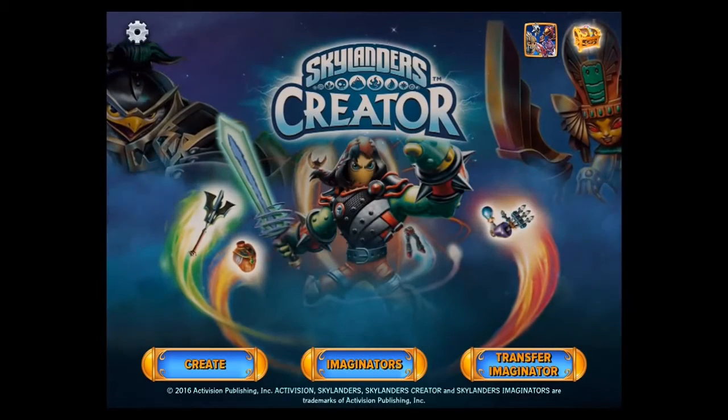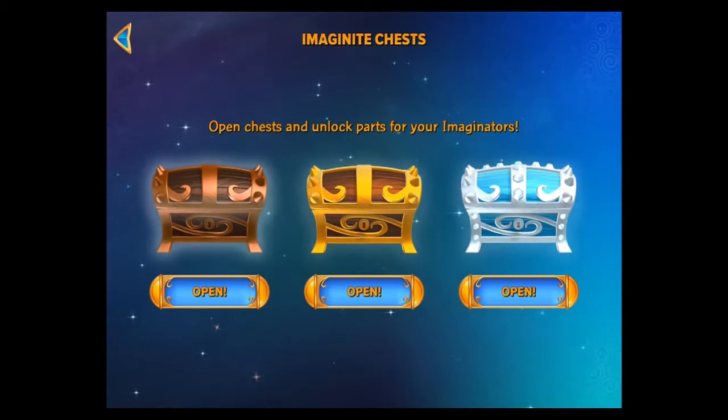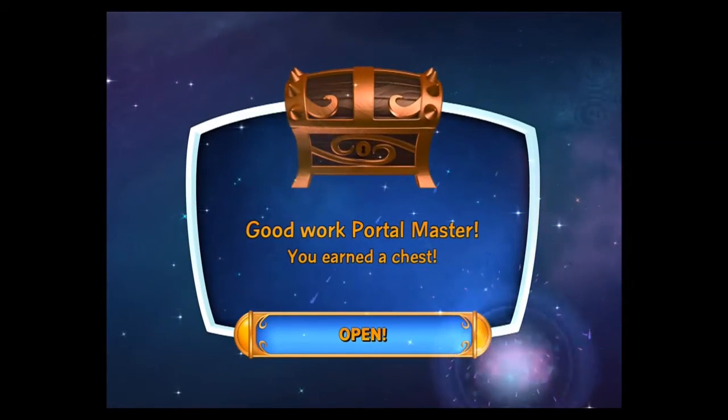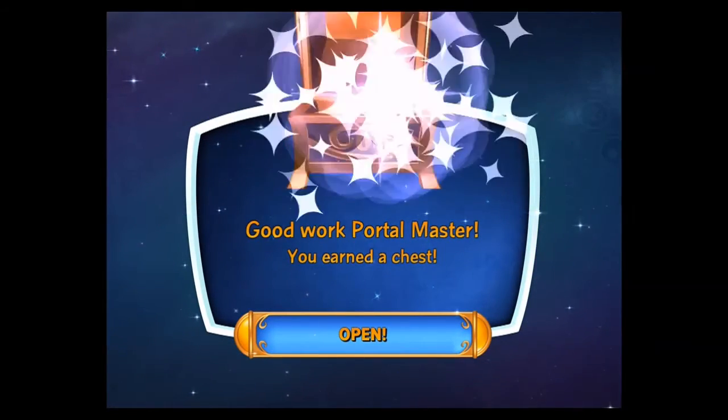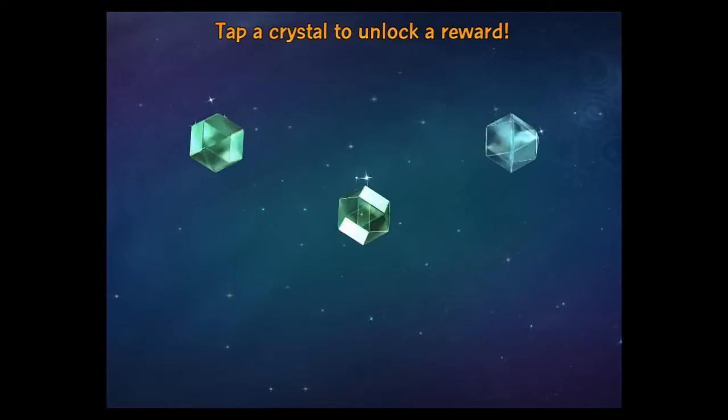I do know we should be able to access all the chests. So this is the first load of chests I'm going to be able to do. So let's open the bronze chest first and see what we're getting here. Good work, Portal Master. You earned a chest. Let's see what we get. Two greens and one white.